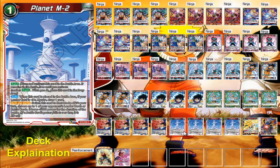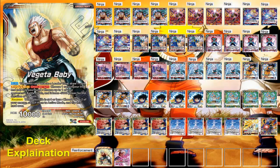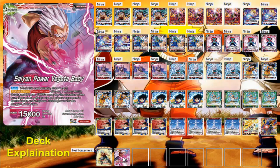That way you have some field control and then you can just focus on attacking the leader, which is all you ever really want to do. He has the ability when you have four or less life to untap two energies and awaken.